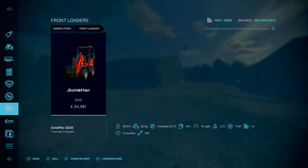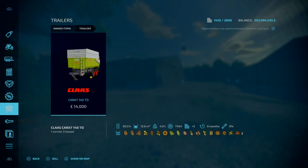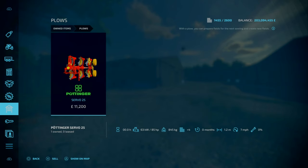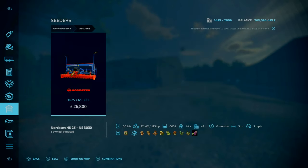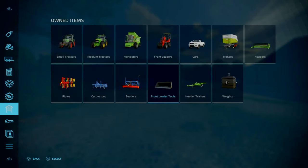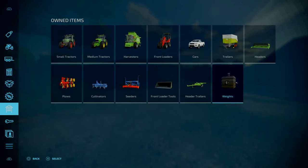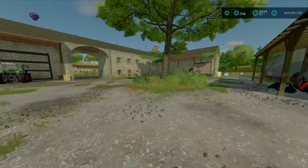For front loaders we've got the Schäffer 2630. Along with there's a pickup, a Claas Carat 140TD trailer, along with a small Pöttinger Servo 285 plow, a Rabe EG 3-9 cultivator, a Northstein THK 285 and NS 3030 drill, along with your front loader bucket, and your John Deere weight and a 600 kilogram weight. As far as I can gather, this is the exact same equipment you start off with normally on the Oldstream Farm.